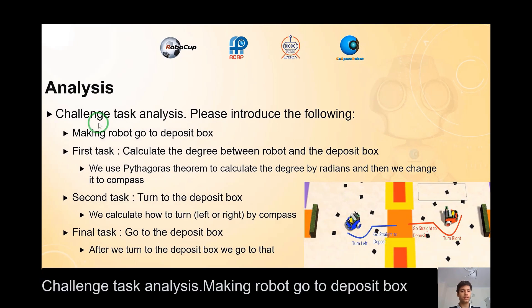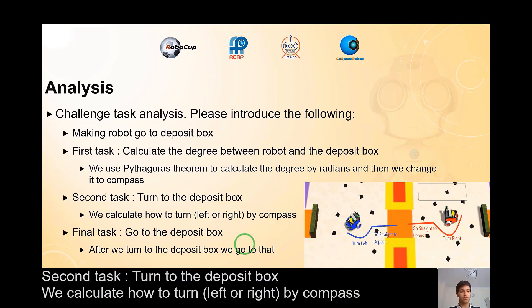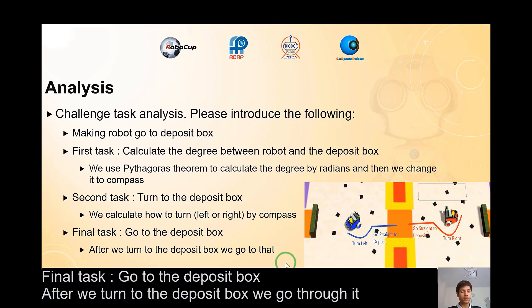Challenge task analysis: Making robots go to the deposit box. First task: Calculate the degree between the robot and the deposit box. We use the Pythagorean theorem to calculate the degree by radians and then convert it to compass. Second task: Turn to the deposit box — we calculate how to turn left or right by compass. Final task: Go to the deposit box. After we turn to the deposit box, we go through it.